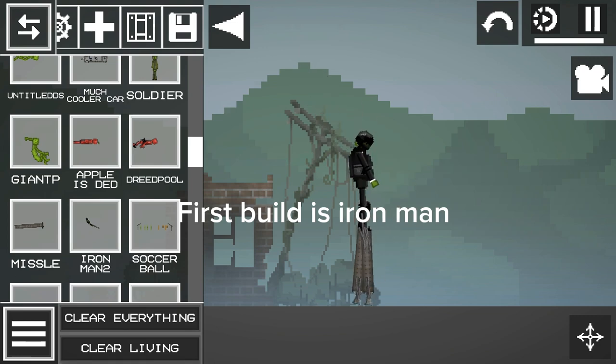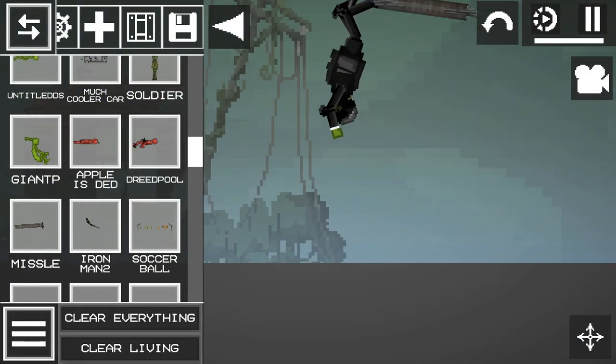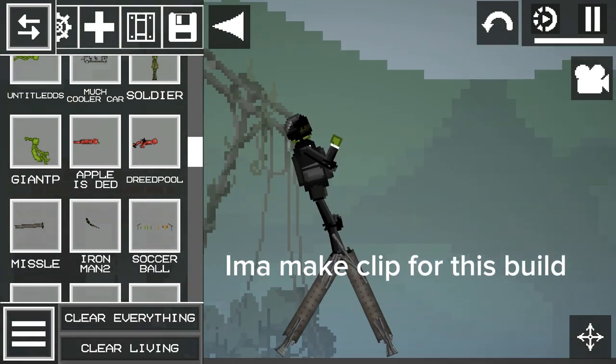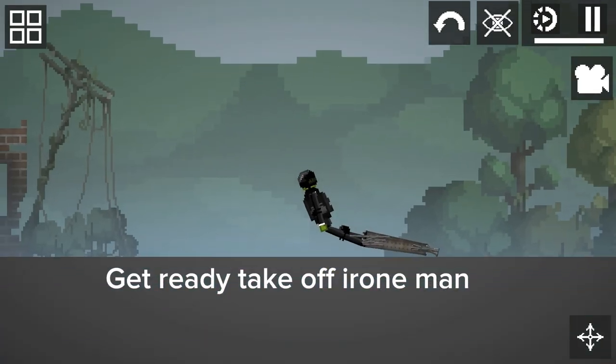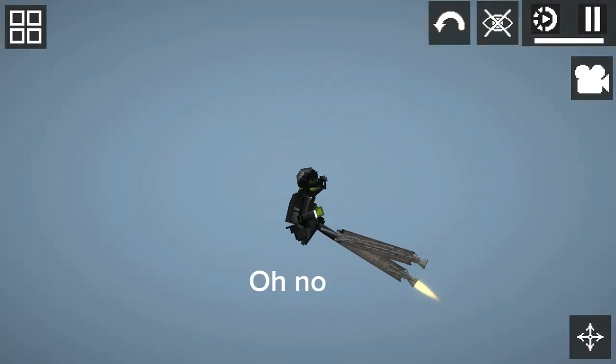First build is Iron Man. It looked like a long leg guy. I'ma make a clip for this build. Get ready, take off Iron Man. One, two, three, go. One of my thrusters is turned off. Oh no!